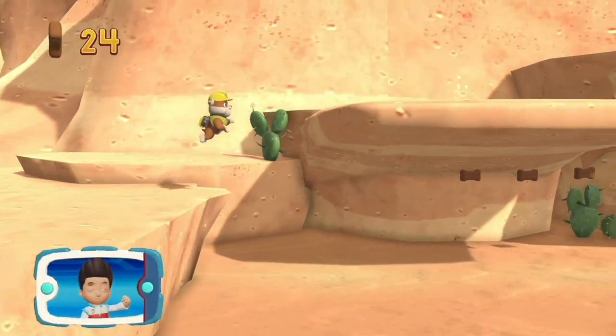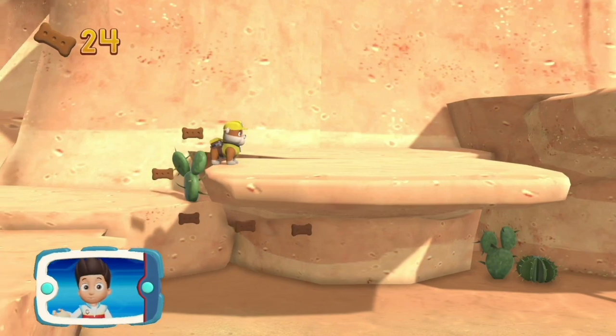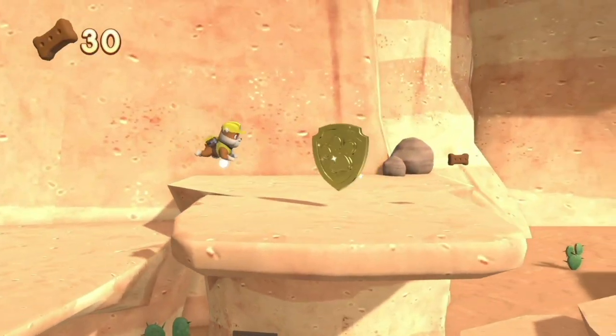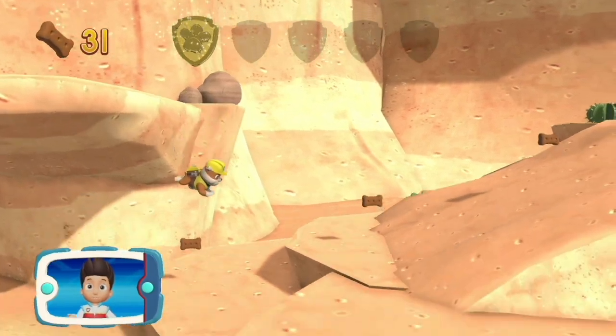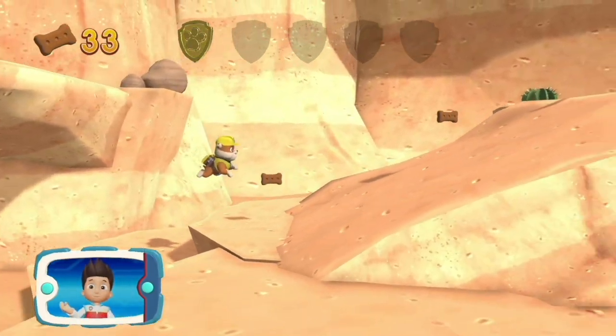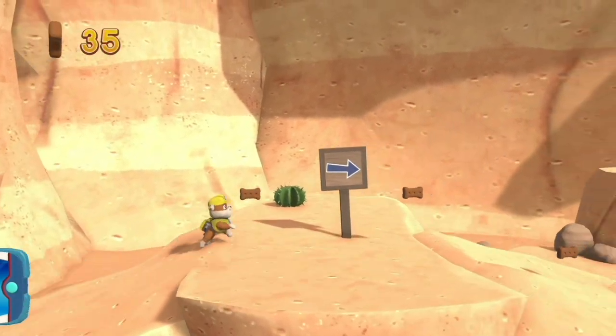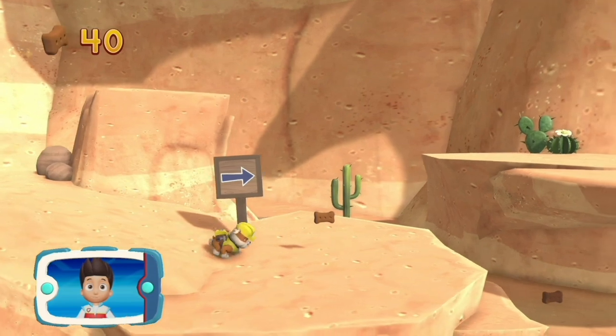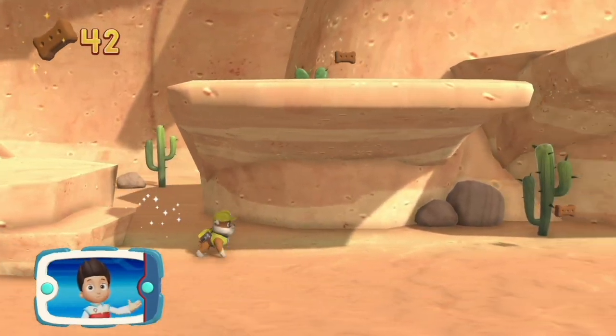I'm detecting a golden paw print somewhere nearby. A golden paw print — you've got it! Collect all of the golden paw prints that you find. Find all the pup treats that you can.